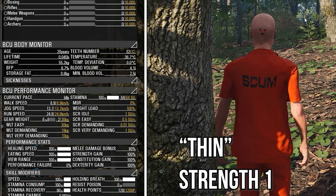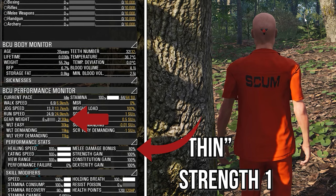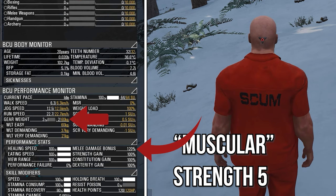For this thin prisoner you can see that his melee damage bonus is at 80% and his gear weight is 2 out of 30 kilograms. If we compare this to a muscular prisoner, the melee damage bonus is now 120% and his gear weight is 2 out of 60 kilograms. This is because the muscular prisoner has 5 attribute points in strength while the thin prisoner has 1, so the muscular prisoner can punch harder and carry more gear.